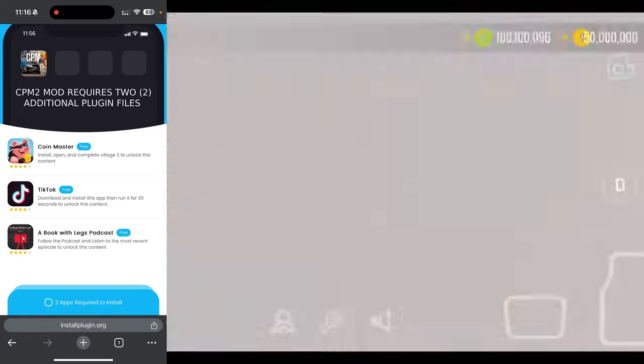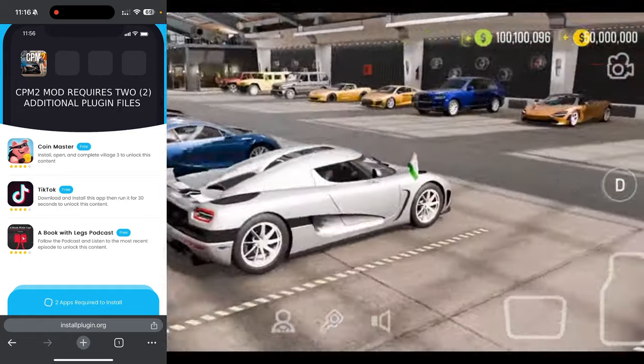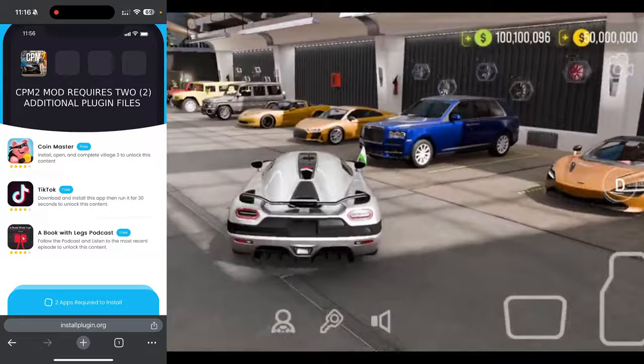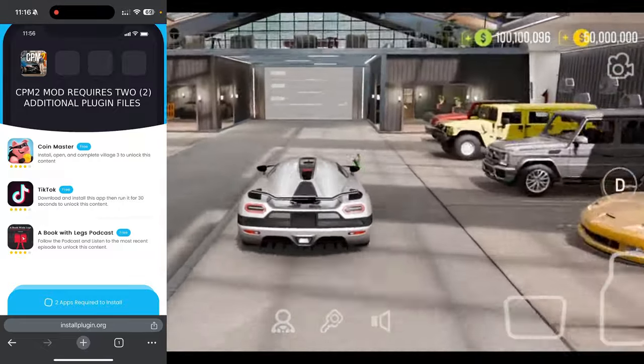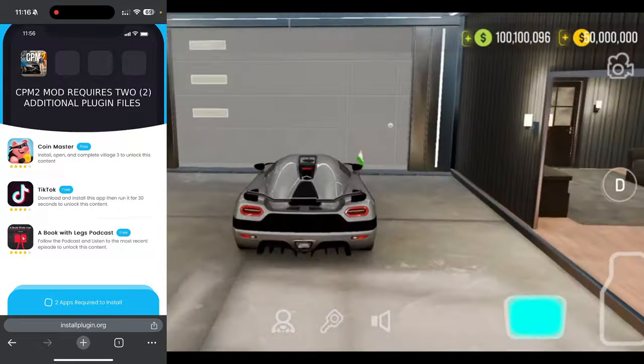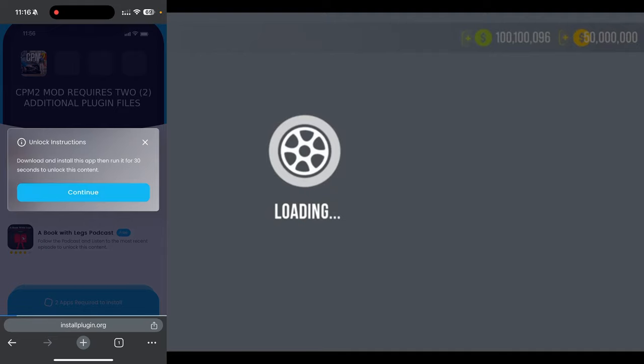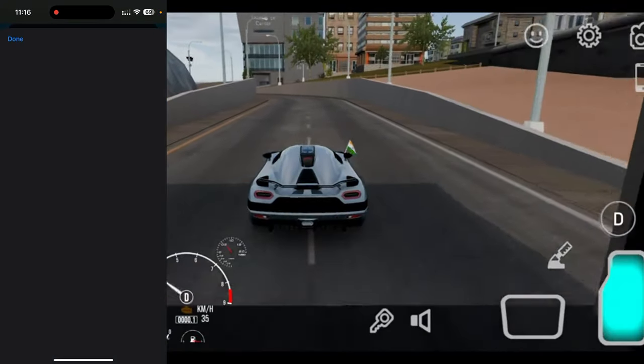It's going to take you to this page right here. It's going to say 'CPM2 mod requires two additional plug-in files' to actually install this. You're going to have different ones to me depending on where you're from. If you're from the United States you'll probably get the same ones as me. You only need to do two of these — they are completely free. One of them just says go ahead and get TikTok.